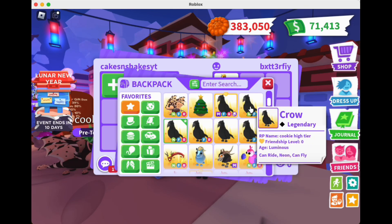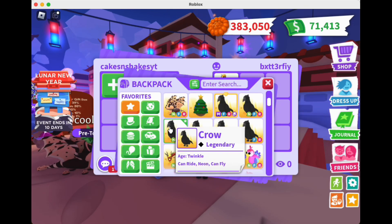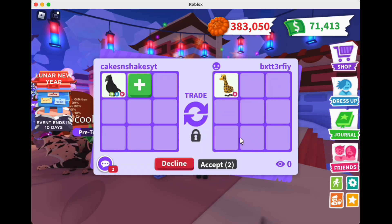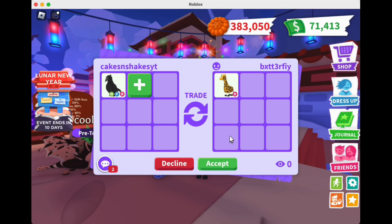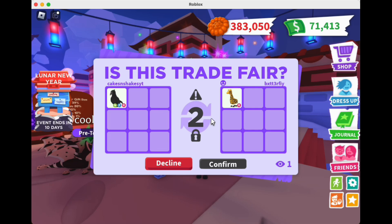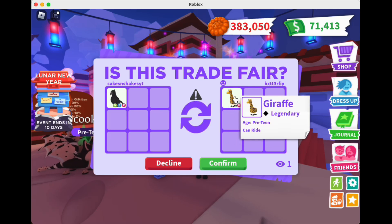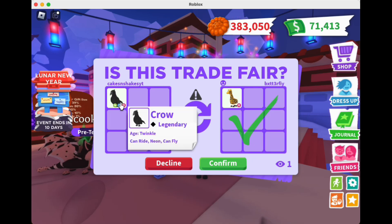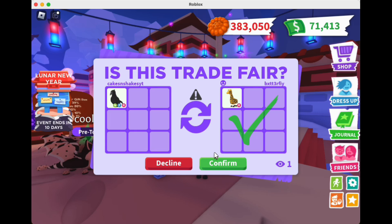All right, so my offer for a giraffe is a neon fly ride crow. You guys will have to let me know what you think of this. I think it's a win — a neon crow is definitely under for a giraffe. They double accepted! Here we go, I'm gonna get a giraffe for a neon fly ride crow.